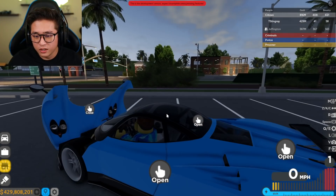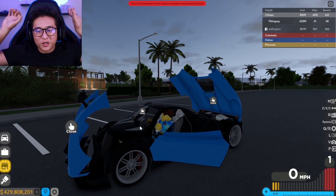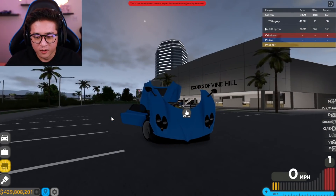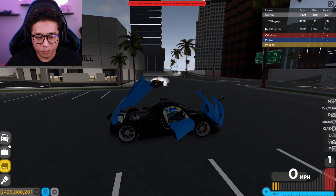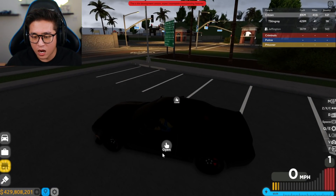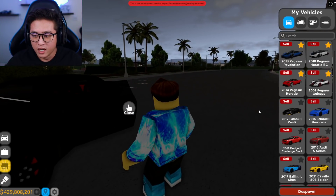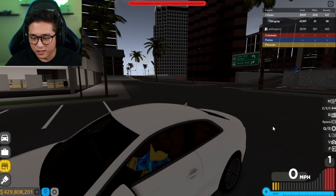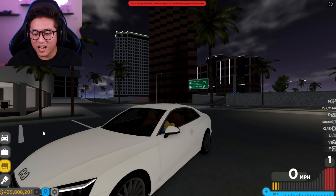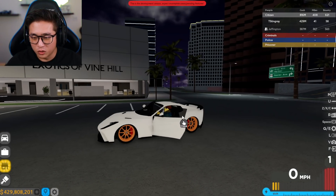Last but not least, we have the Cinque here, which you can't open the door on. So the only Pagani you can fully open is the Zonda — front, back, and both doors. I wish this one had the gull-wing doors too. I know they'll add it later on the Pagani Huayra. As for other cars: the Challenger just has opening doors and doesn't have the front opening. The Audi A-series doesn't even have opening doors — they totally forgot about that car.